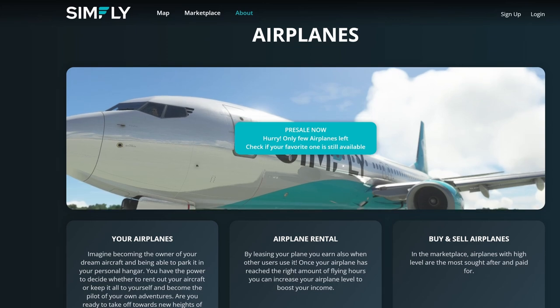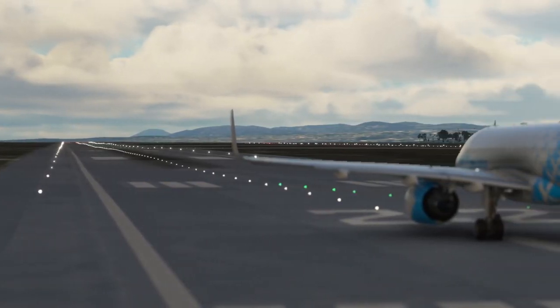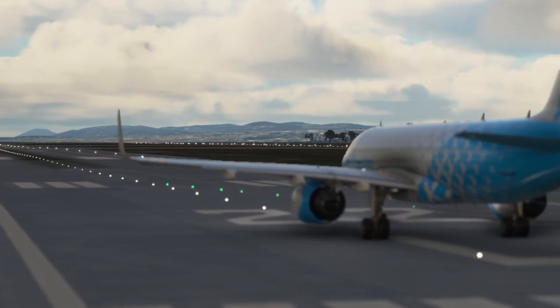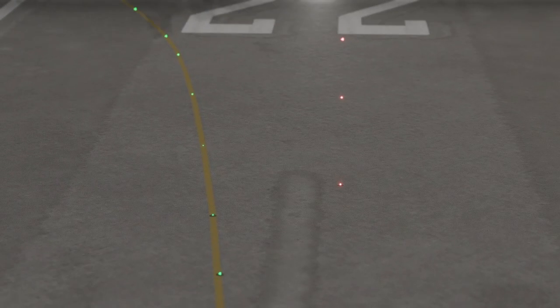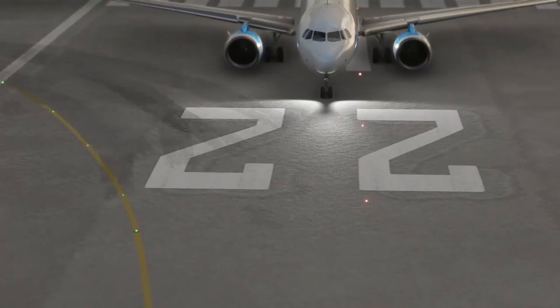A pilot's license can be traded to other players, which makes it a feasible option at the marketplace. You actually get a chance to sell it at the price you want. One of the things simmers are curious about would be the statistics — there's a logbook section helping you see all the data and statistics, giving you an idea of flight planning in the future. The team will be releasing instructions soon on how to connect to SimFly.